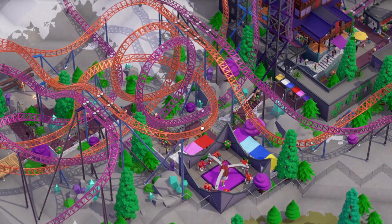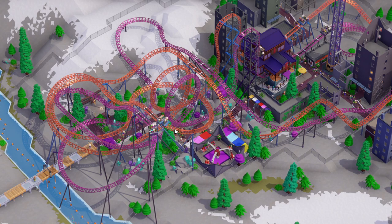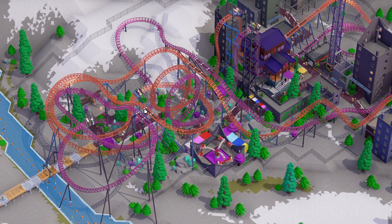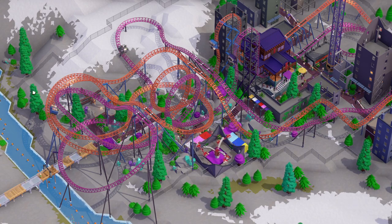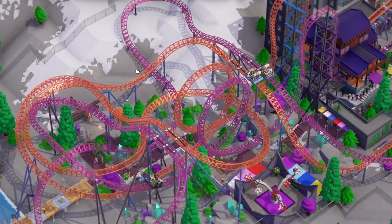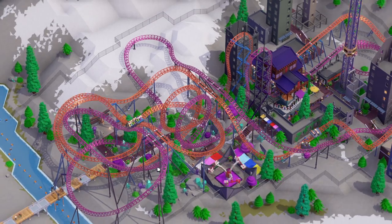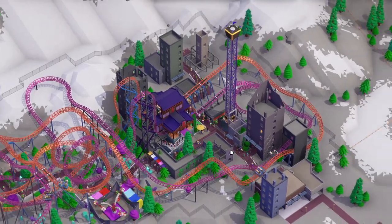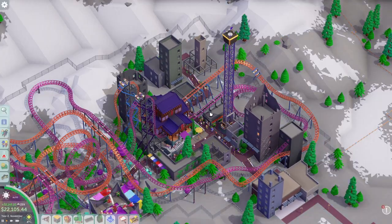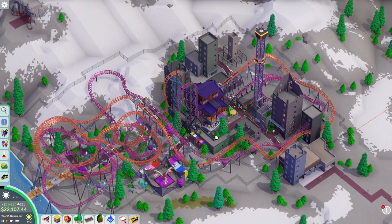Even the blue supports on the orange coaster look pretty alright. The car colors match the supports — blue cars on one and very dark purple cars on the other. When it banks you can see that the two-car trains articulate separately, which just shows they're really trains of two cars rather than single vehicles. Honestly the park doesn't have too much yet, so I think it's a good idea to just keep building. Let's go!